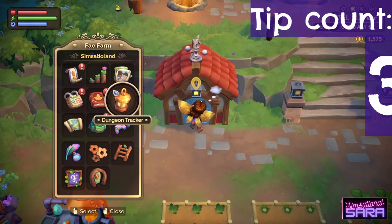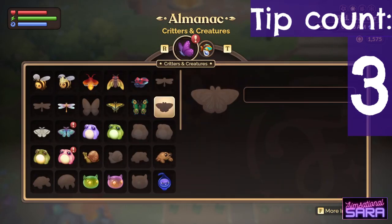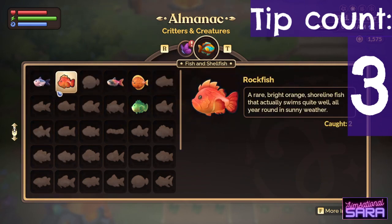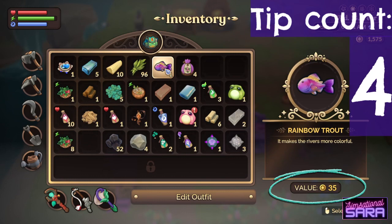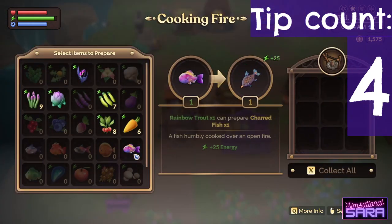To get help finding a particular fish, check your almanac. It will tell you whether the fish is found in fresh or salt water and if it needs to be caught at a specific time of day or season. When you cook fish, it will turn into the same product regardless of species, meaning that some fish are worth more raw than cooked.